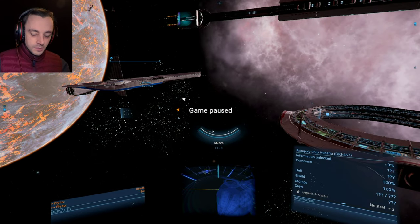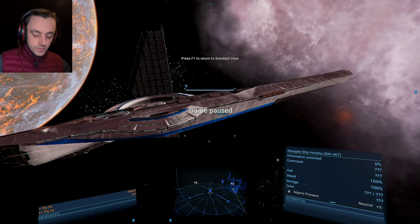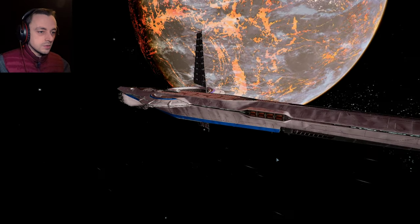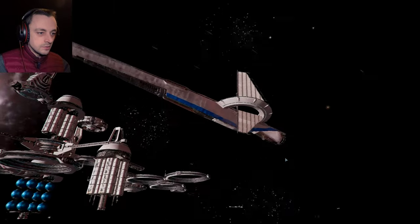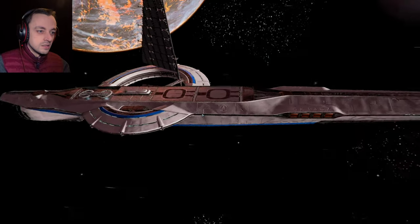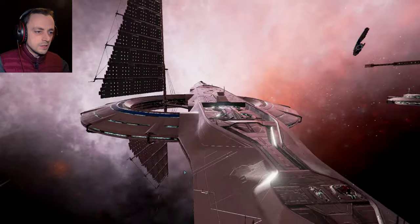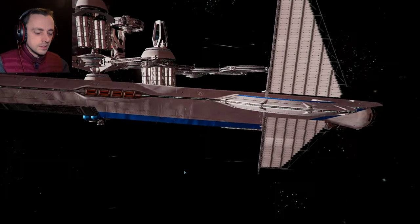Now we can look at the ship — oh, look at the ship! Show me the ship. So this ship is kind of like the other one that we saw, but this one's got a massive sail on it. That's got to be a solar sail for gathering loads of energy. So this has got two mediums and four smalls — presumably this is a carrier.